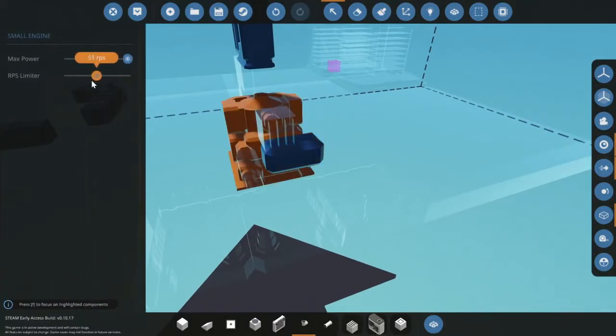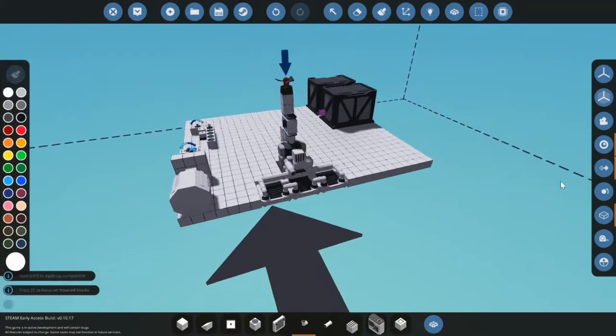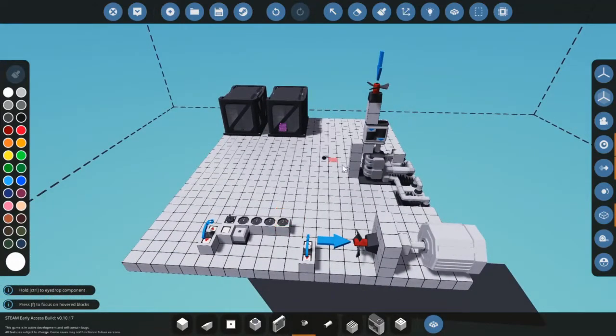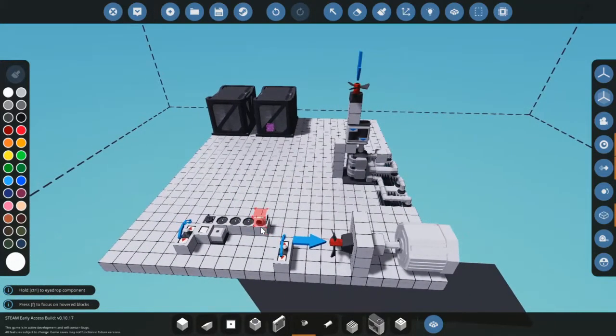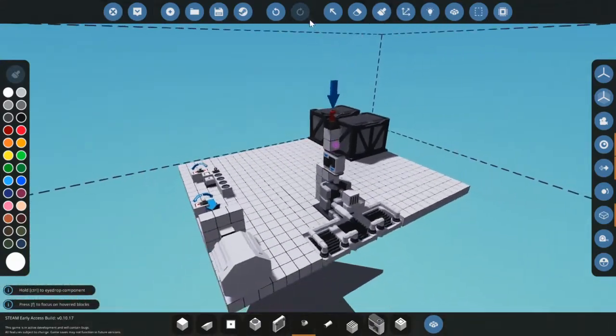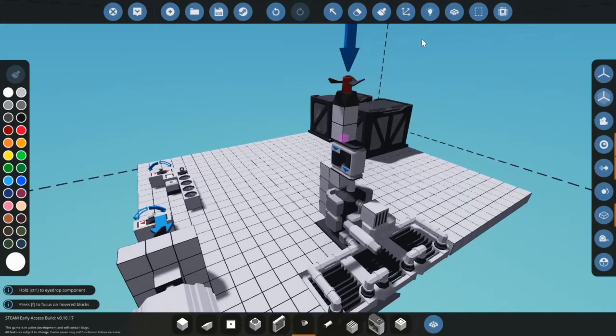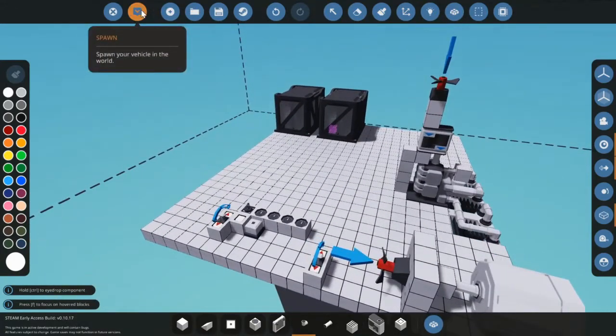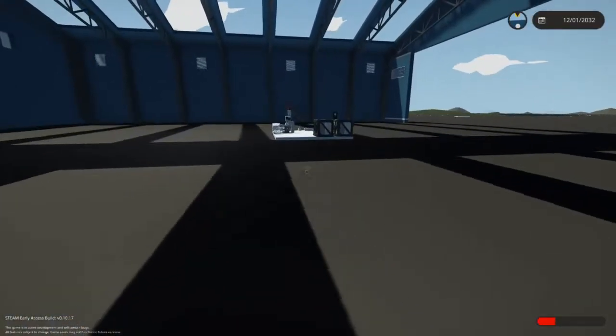Now you can push the RPS up — maybe to 40. I think 40 is the maximum right now because above 100 degrees temperature it will explode. It will also consume a lot more fuel because we put the RPS a lot higher.